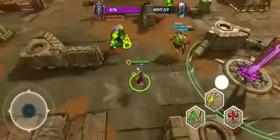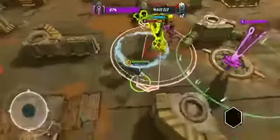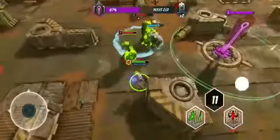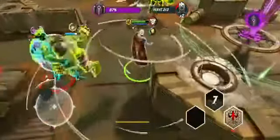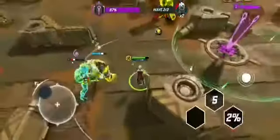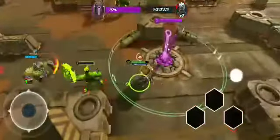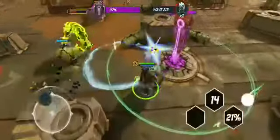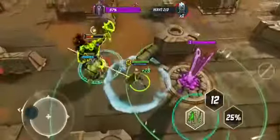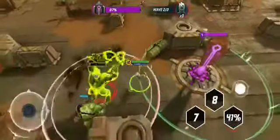Sometimes you will enter a battle and your ally won't be Hulk — your friends will use another character. So if you see Hulk, always stay behind him and use him like a shield. This is the second wave.